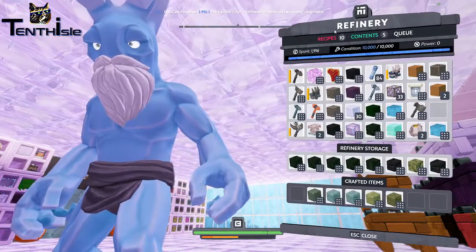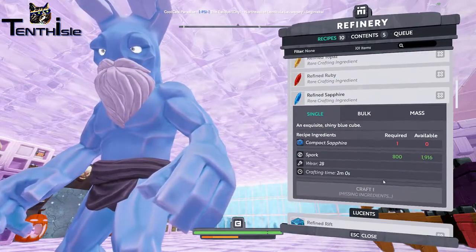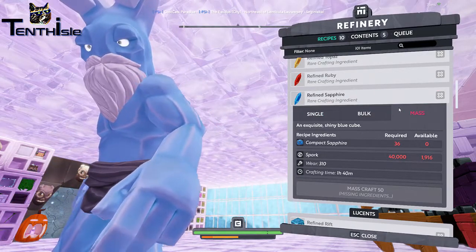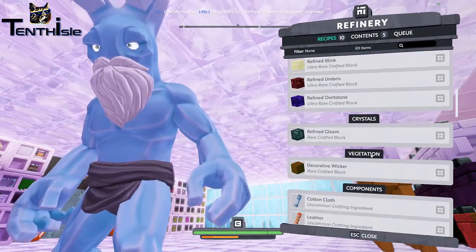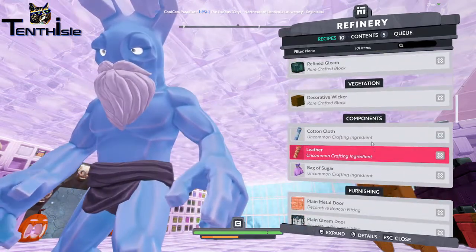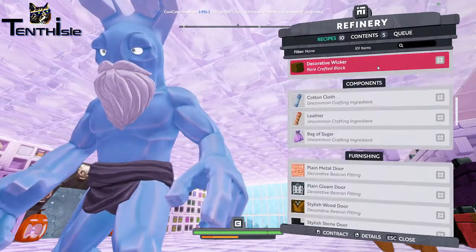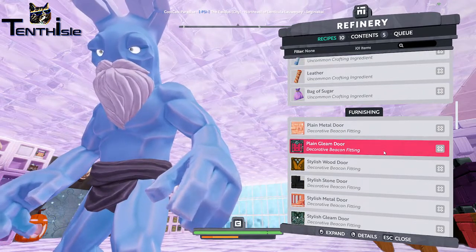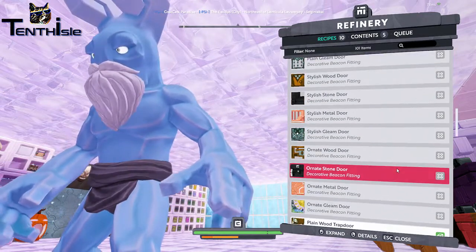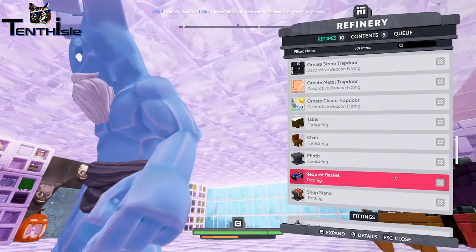When we get into some of these other ones going down the rabbit hole here - refine sapphire is an hour and 40 minutes. Let's go to one we know, like refine gleam - I do this a lot, only 25 minutes, not that big a deal. Some of these decorative blocks are 37 minutes. We're getting to some of these points in actual time where it's getting a little bit much, and I think it's because we're crafting in mass amounts, for good reason, because you kind of need to.